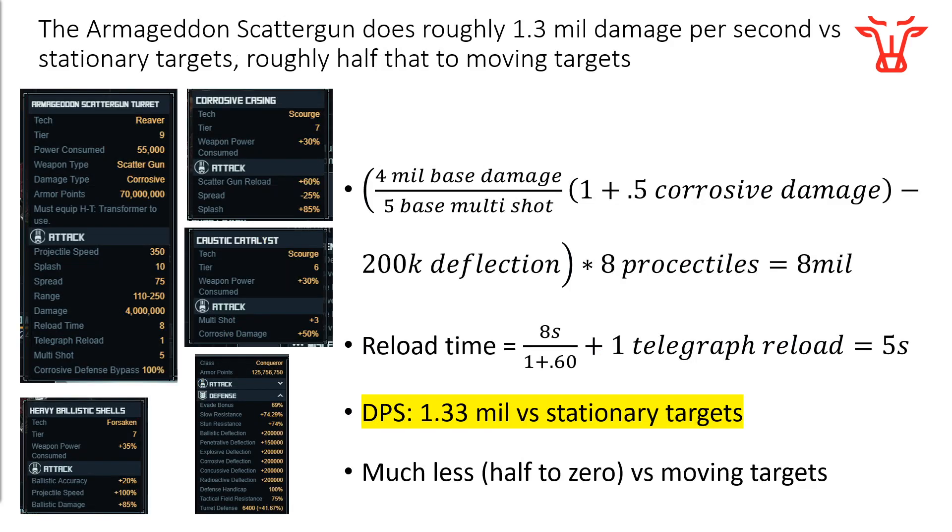Jumping right into it — the Armageddon Scattergun has a base damage of 4 million, which you can see right here. You divide that by the base multi-shot of 5 and you get 800,000 damage per projectile. You can buff them with the special I've chosen to put on here, the Caustic Catalyst, and that increases the damage of every single projectile. You have to take off the deflection bonus of whatever enemy ship is in this channel attacking you — I'm using one of my exterminators for this, which has a corrosive deflection of 200,000, which is super standard. If you are using the tier 9 invader armor plate or whatever tier 10 one comes out, you will have to modify this number and re-run the calculations.